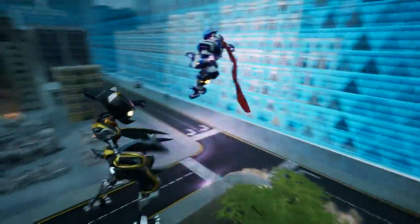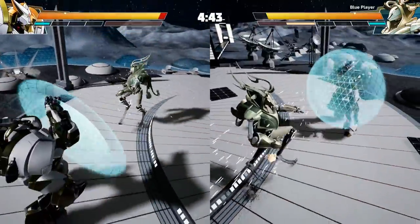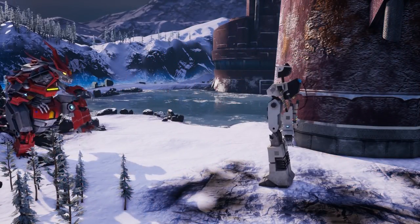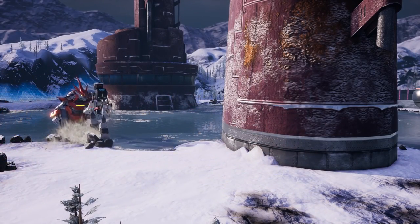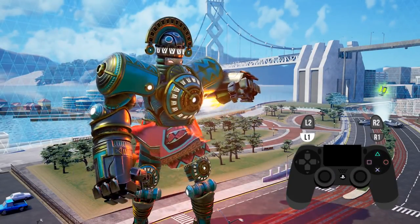Generally speaking, if you're already getting hit, you want to be on the defense until you can reset the situation to neutral. If you're on the offense, you'll want to keep attacking. Putting all these ideas together creates a crazy rock-paper-scissors type game: locking beats quick attacks, charge attacks beat blocking, and quick attacks beat charge attacks. Since you can use multiple limbs at once, you'll have access to holding a charge attack while keeping a limb free for a quick attack.